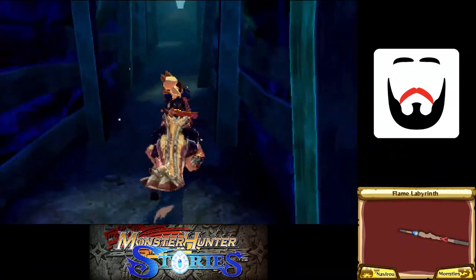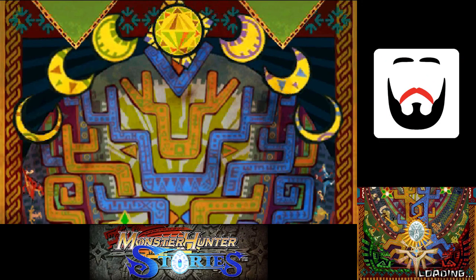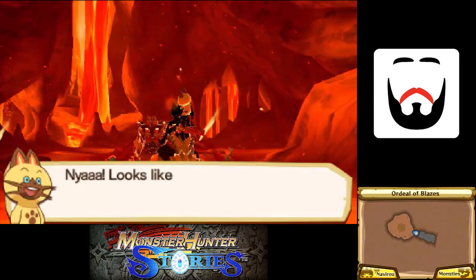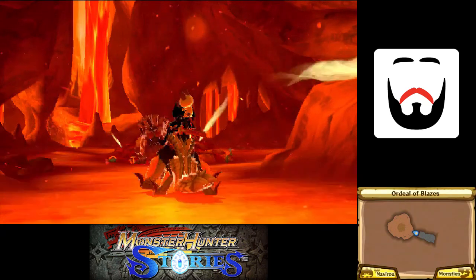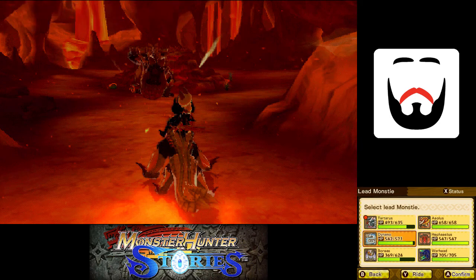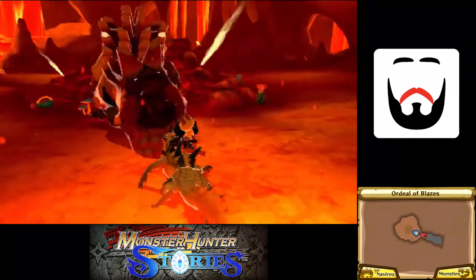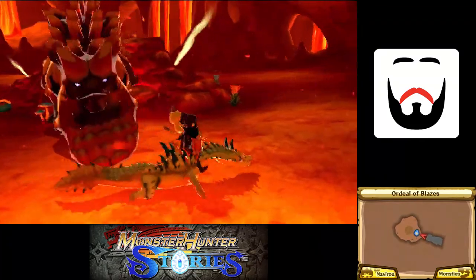I do like finding charms. Ordeal of Blazes — sounds hot. Oh, it's a Uragon. That's it? Dynamo can handle a Uragon no problem. But first, let's scour all this stuff because the Uragon's not stopping us.